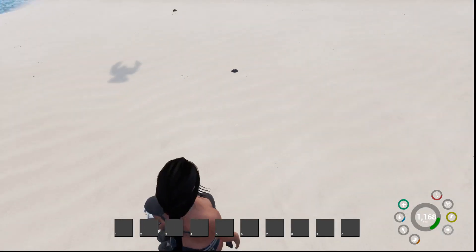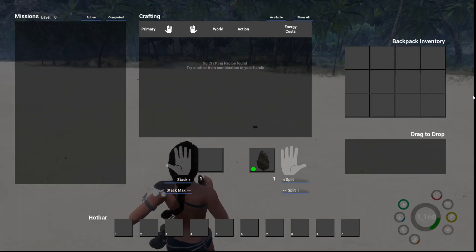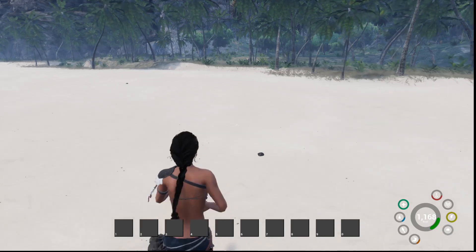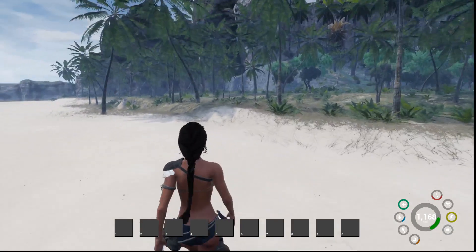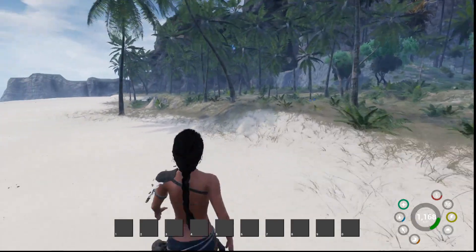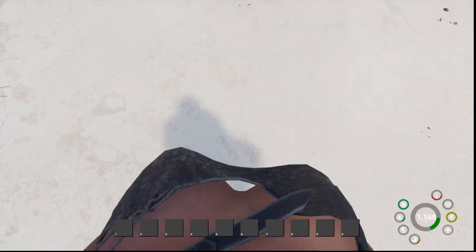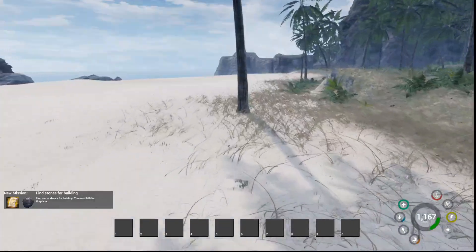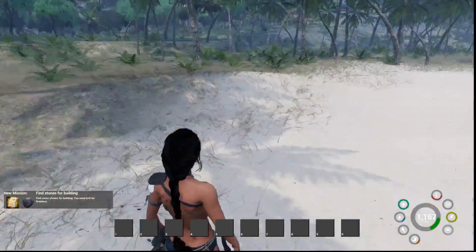Did we just throw our stone knife? Oh no, it's still in our hand. I honestly have no idea what we're supposed to do. There's not a new objective yet. If I hit B, can I go into first person? Yeah, yes. Finding stones for building — if you find some stones for building, you need six plus six for fireplace. I think I actually like third person more. Feels a little wobbly.